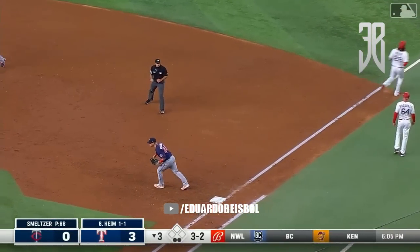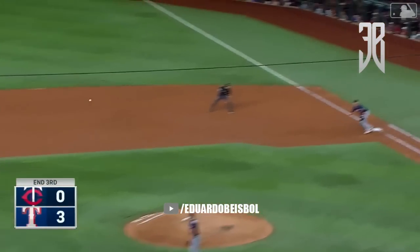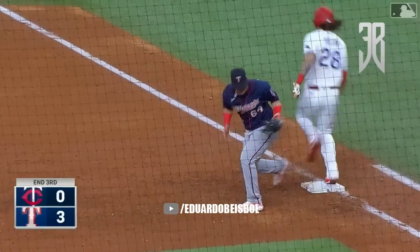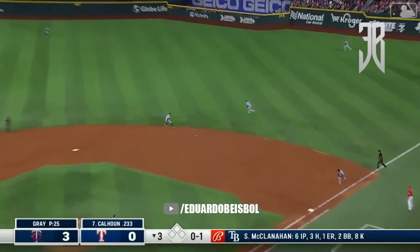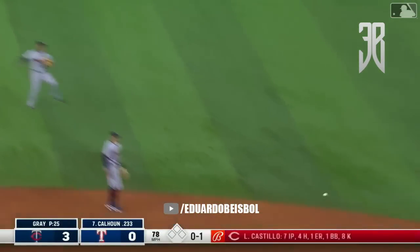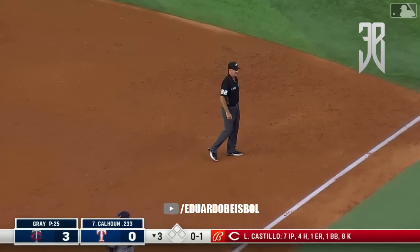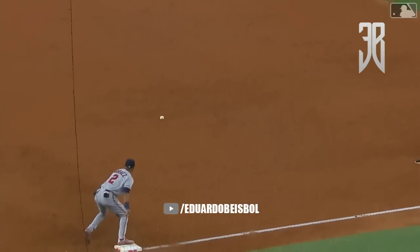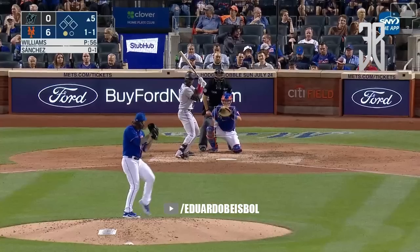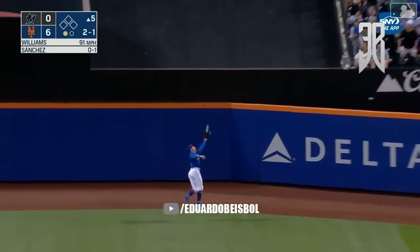Pick at Urshela at third and a pick at first by Miranda — nicely done by the corner infielders, with Urshela ending up almost in his dugout. That's still there and is going to be there for a while. That's a lot of brick. Nice pickup, Polanco fires and got him!